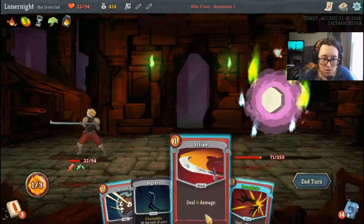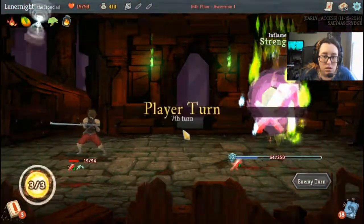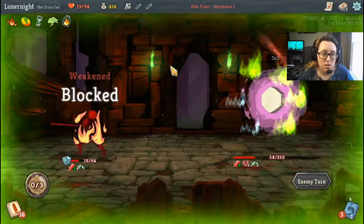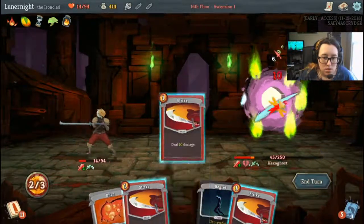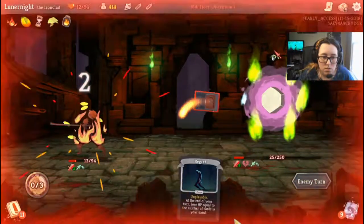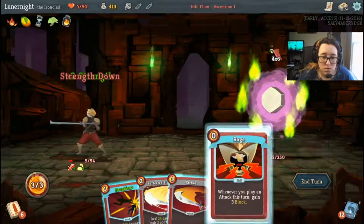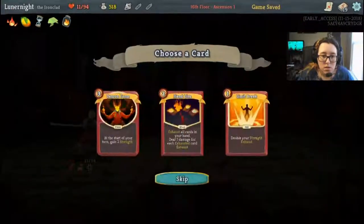Perfected Strike. Let's Dropkick. Uppercut and end. Cannot seem to get Uppercut and Dropkick together. I think I can kill it but it's gonna be really close. Oh, or I could just use that — that works.